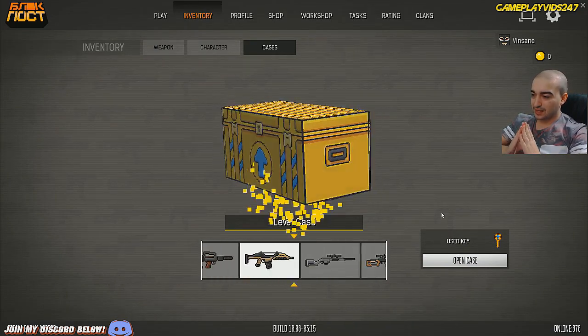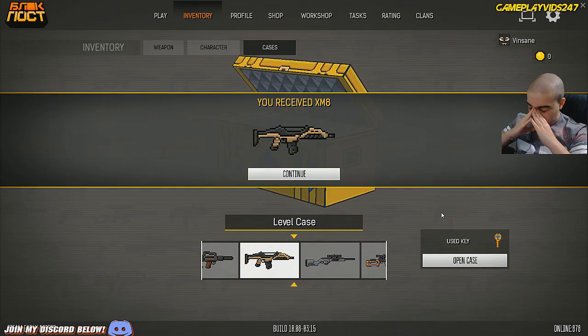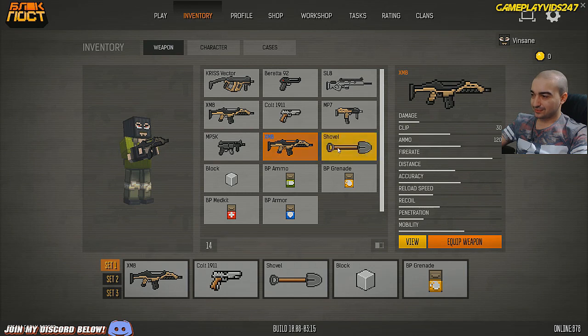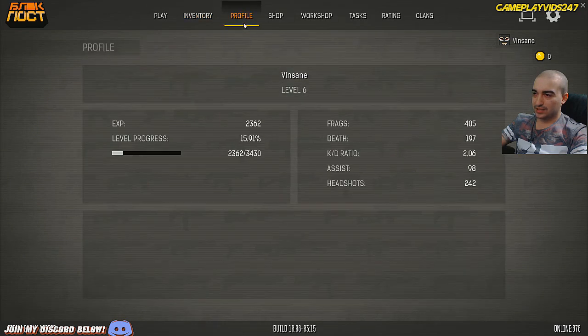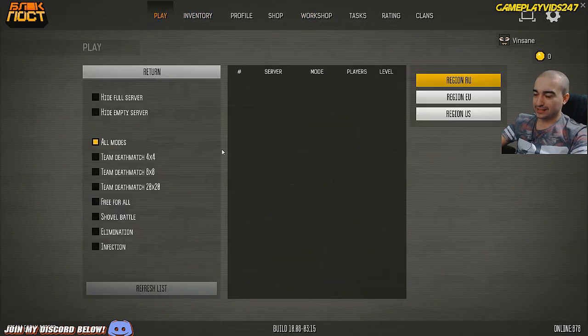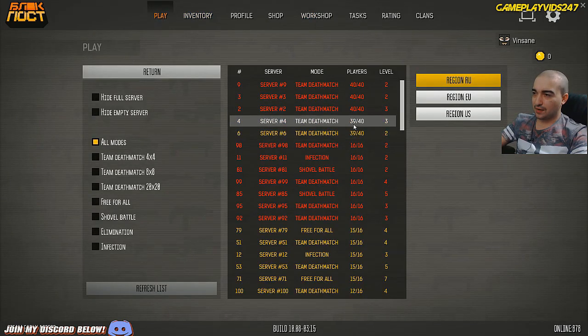Oh my God, MX8 again. I've got another MX8 — what's the point? So pretty much we have duplicate weapons right now, MX8. It's one of those lame situations. Set three identical weapons for exchange and you'll receive a special case. Alright, so I've got two XM8s — that's okay. We'll jump into a server now either way.